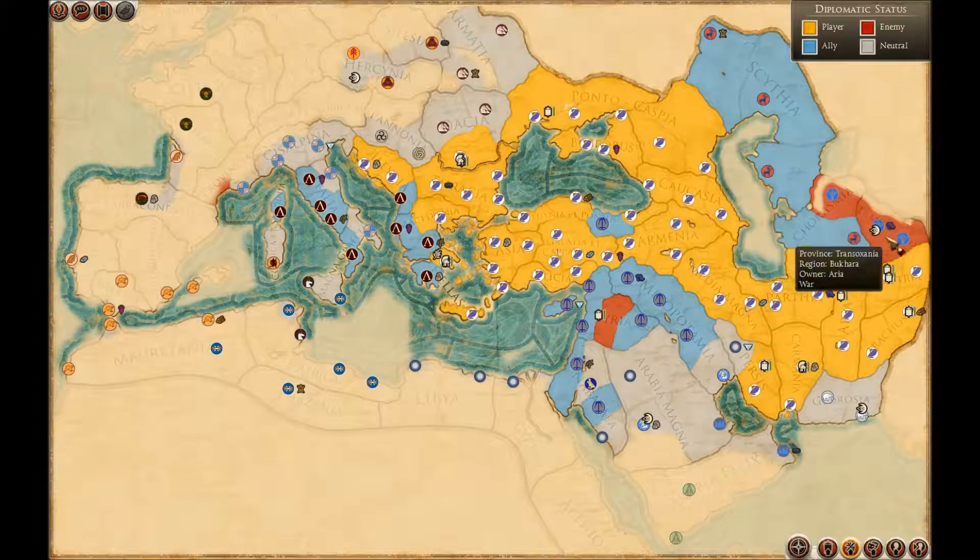Once we've taken out the Arya, we're going to attack Dregania. They're allied to Persia, Media, Sagatia, Sabah — basically all these territories up to here will then be at war with me. Seleucids are already at war with Media, and so is Egypt. And that's the situation.